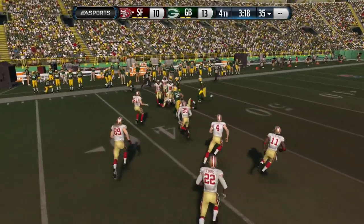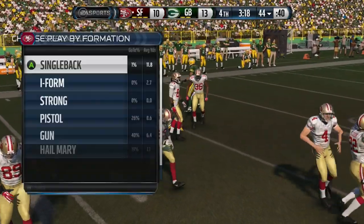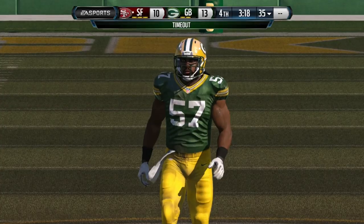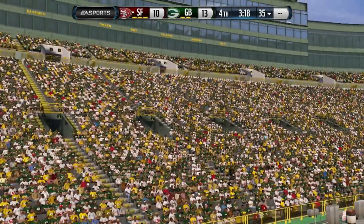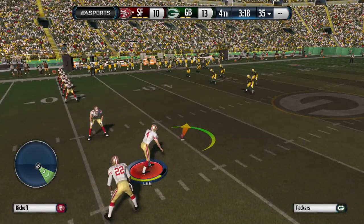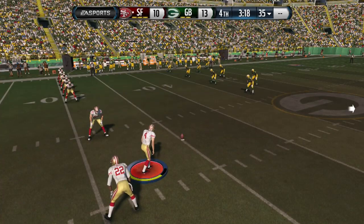You never think of special teams as being big, but once you get them there you can get the ball back. As you guys can see here, I'm losing — I need the ball back to win. This is on Xbox One, but it works on PS4 as well. It's really easy — the onside kick.